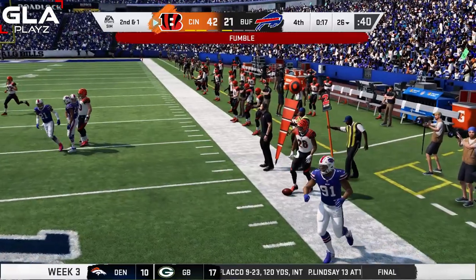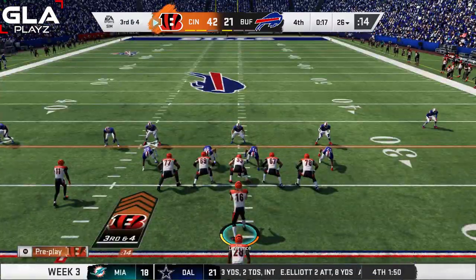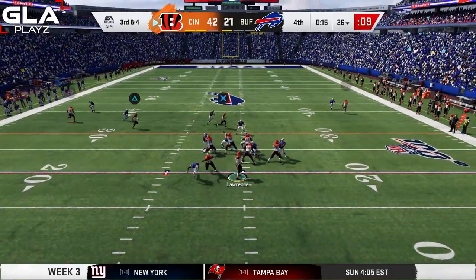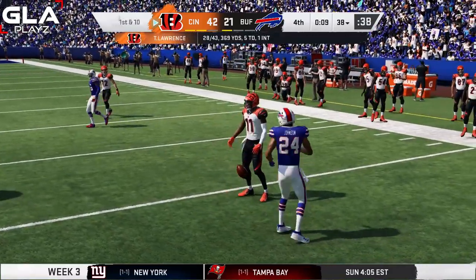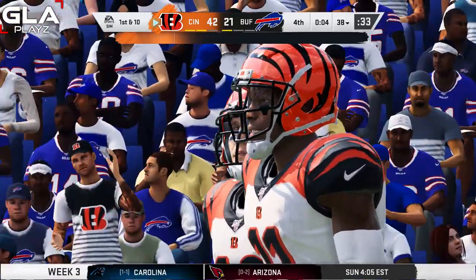Mixon fumbles but it goes out of bounds. Third and four at the 26 with 17 seconds left — it looks like the Bills are gonna be blitzing with their safeties. I try to hit Ross over the middle — Ross is open and it's gonna be a first down with about 12 seconds left. That's gonna be the last play — we go ahead and beat the Buffalo Bills 42 to 21 in Trevor's third career start.